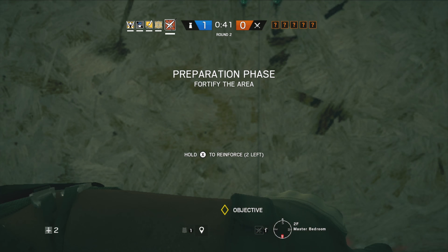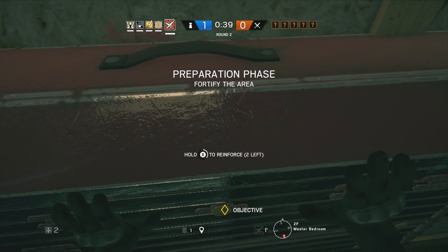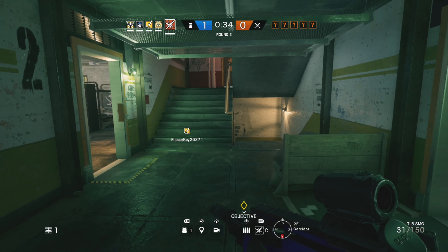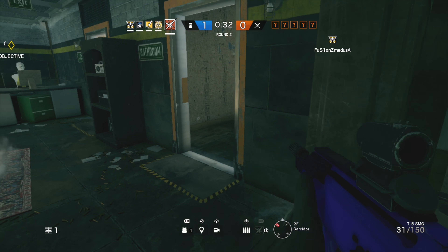What's going on guys, it's DBL Online. Welcome back to another Rainbow Six Siege glitch video. In today's video I'm going to be showing you how you can get into the roof on Oregon completely solo after patch.